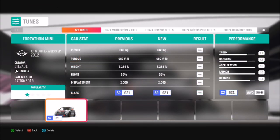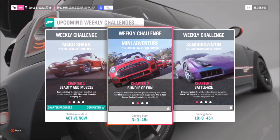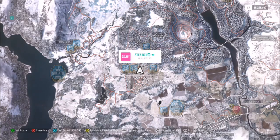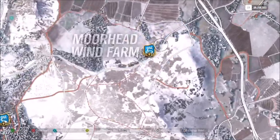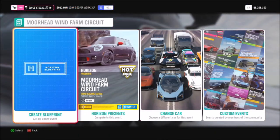As you can see here I've created a tune for it which is very fun and it will help you blitz through the challenges. The first challenge wants you to win two road race series events, so you can filter your map to show which road races are available. It doesn't matter if it's a circuit or a sprint race — you just have to win two of them.